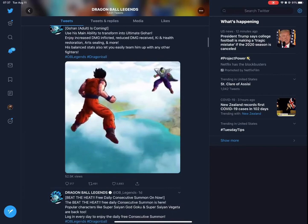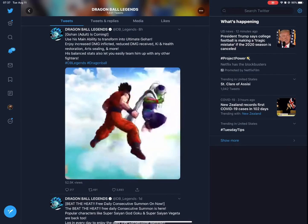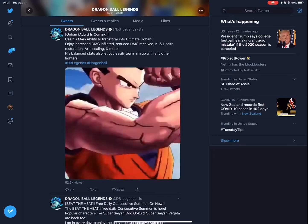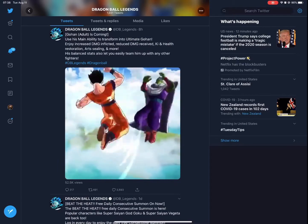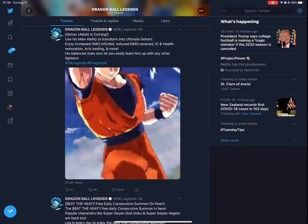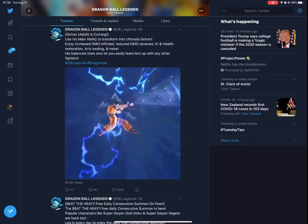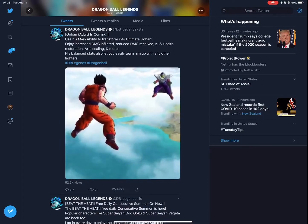Now we're going to talk about the units. Adult Gohan is coming — use his main ability to transform into Ultimate Gohan, enjoy increased damage afflicted, reduced damage received, ki and health restoration, arts sealing, and more. His main ability transforms into Ultimate Gohan, so when he transforms he probably gets 30 to 60 ki back, health restoration either over time or instantly, and steals multiple arts cards.